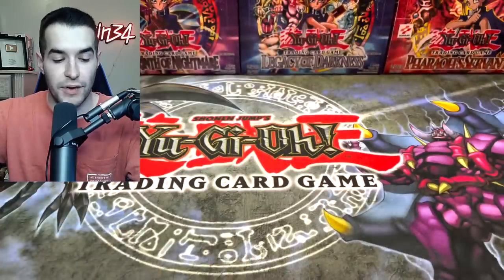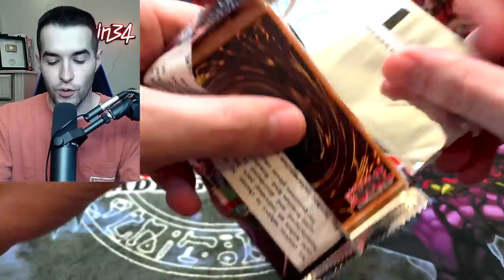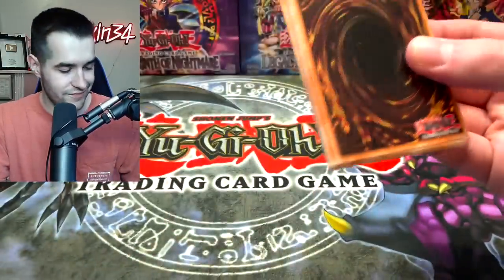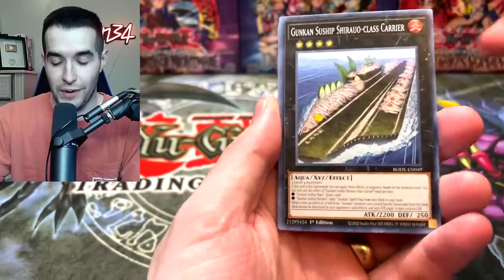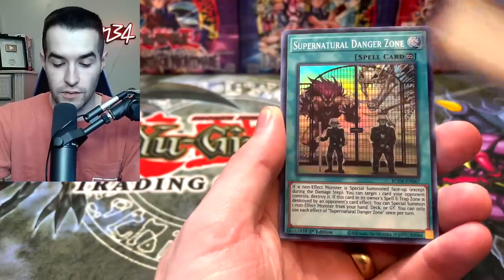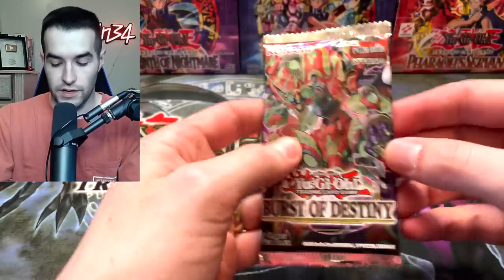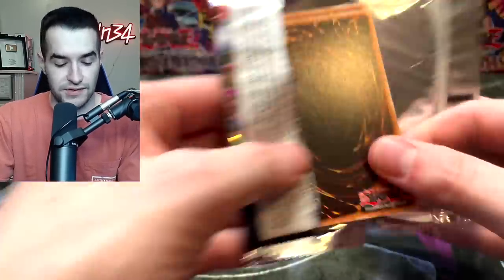There's a super rare in every pack in these new sets, as most of you guys know. Not like the old school anymore when there was just rares — rare or foil I should say. Heritage of Light, Flip Frozen, Supernatural Danger Zone, and the Gookan Sunship. We will get to the next Labyrinth of Nightmare pack soon.